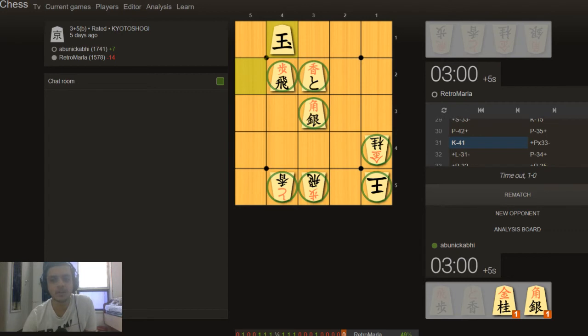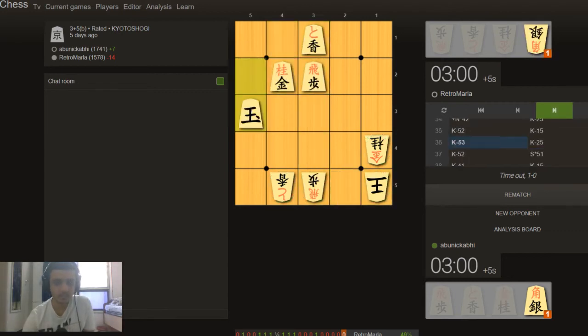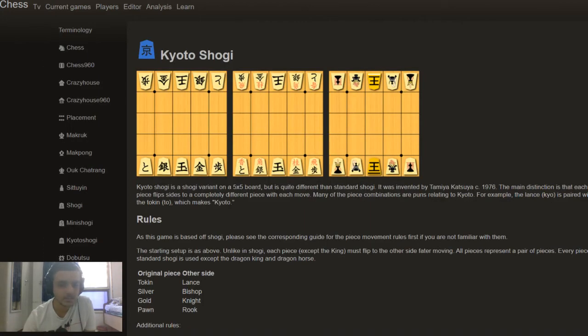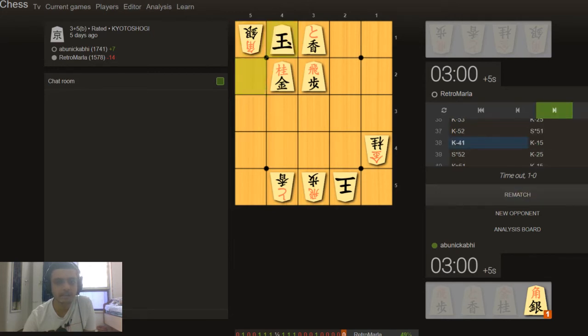The game continues for long — I won't go through every move because we were kind of without a plan. This is where he does what you could call a bishop and silver drop here. I go here. I could have actually taken this but maybe I didn't — I was probably half asleep.